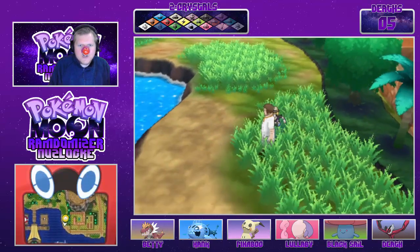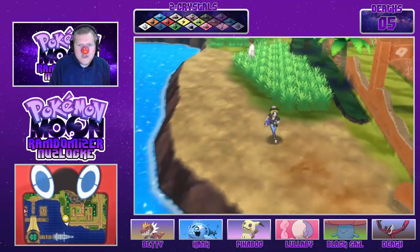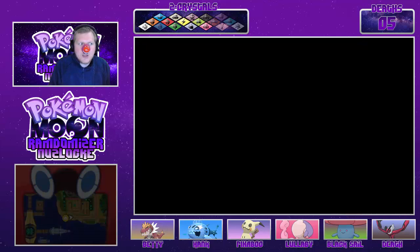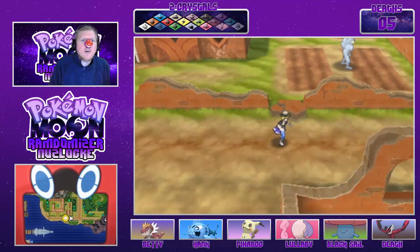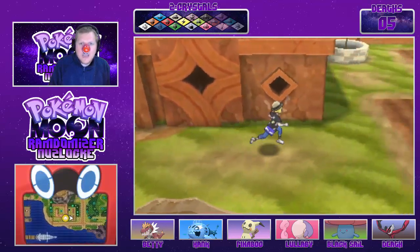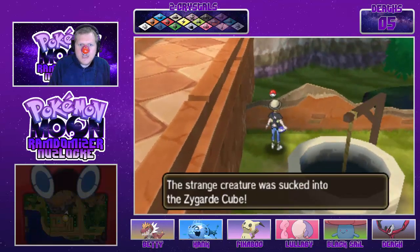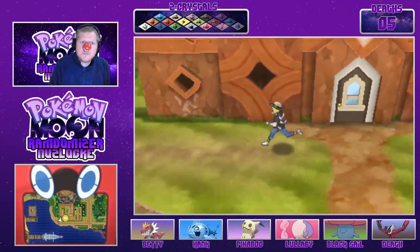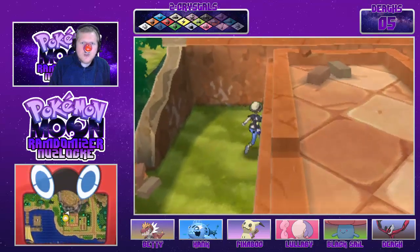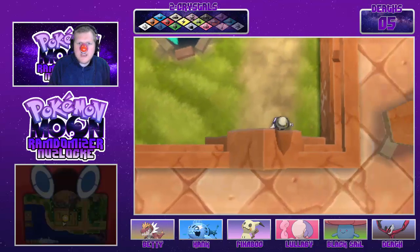Just need to get back through this route. I'll throw another Repel on just to get back through. We need to go to the Pony Breaker Coast — that's a new encounter. So when this Repel runs out we'll get on that. I saw that — give me that item. It might be something important, we'll have to wait and see.